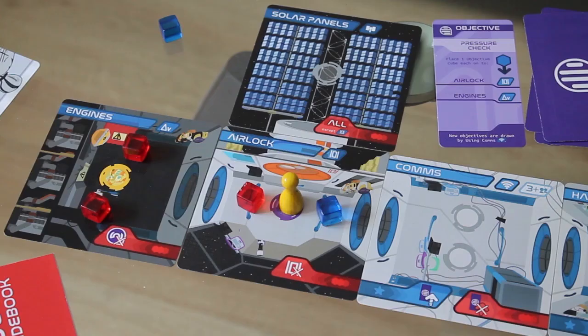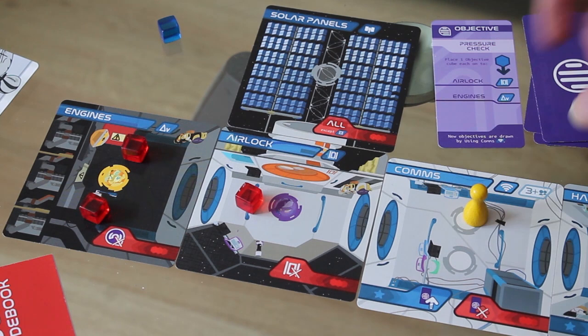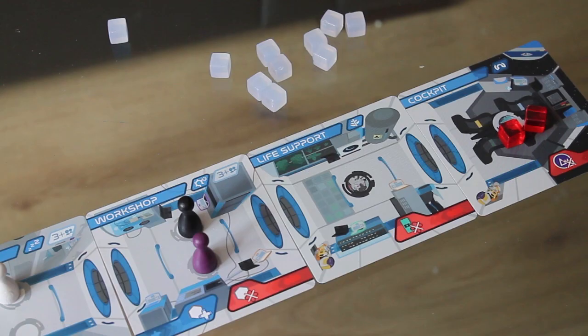Removing an objective cube is an action — just gone, that's it. Once you've cleared all the blue cubes off the board, someone needs to go to comms to get the next objective. You can only have one objective active at a time, and when you complete the last objective the game ends immediately.